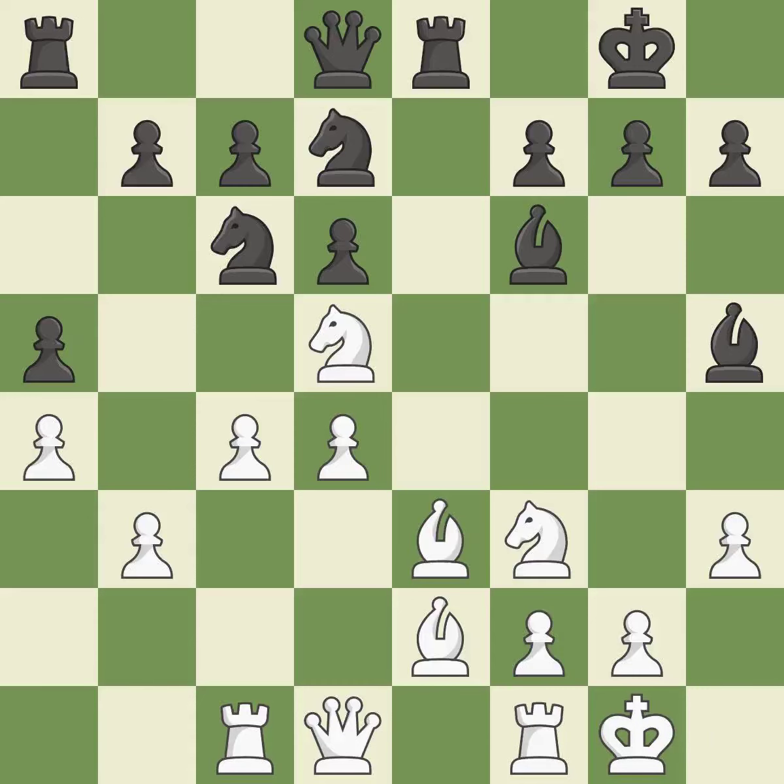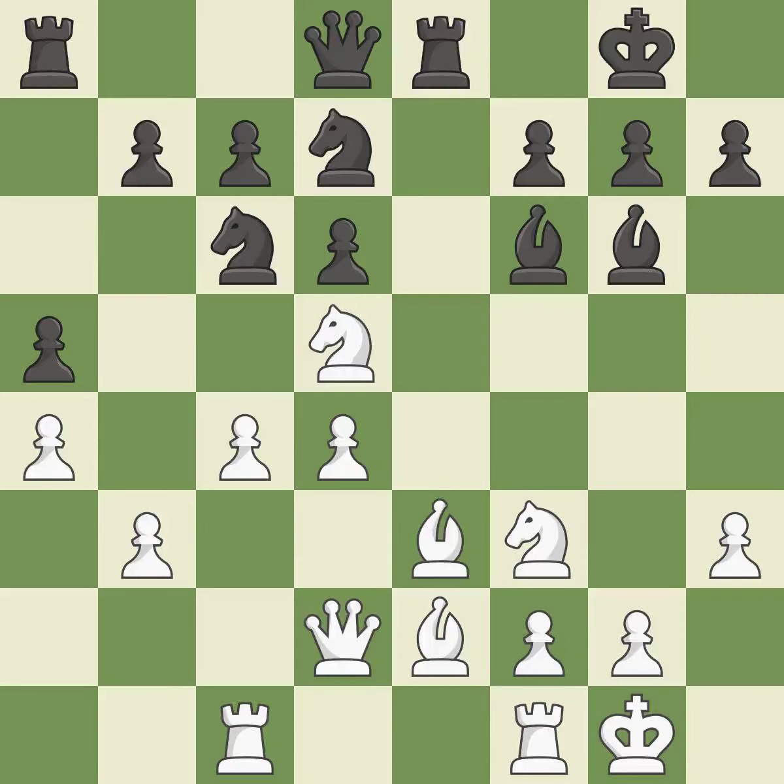Castling develops a rook while also moving the king to safety. Castling to the same side of the board as the opponent tends to lead to less sharp positions compared with opposite-side castling. This is not the best — it is an inaccuracy.